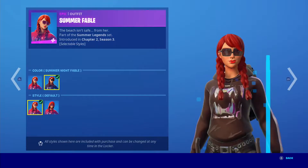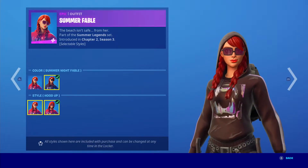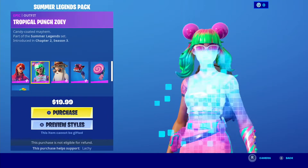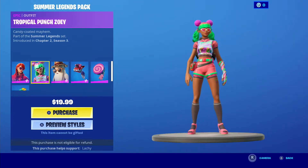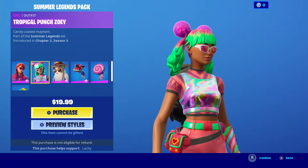Summer Fable skin put up and like the black style — oh it looks good. Tropical Punch Zoe doesn't have an edit style, but you can't even tell this is Fable. You can't tell this is Zoe. It's super cool.